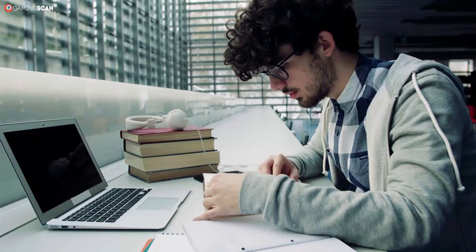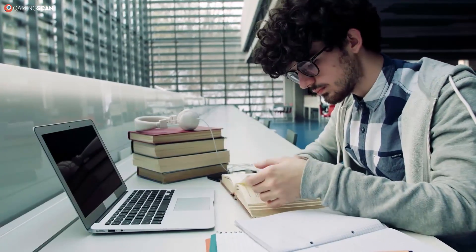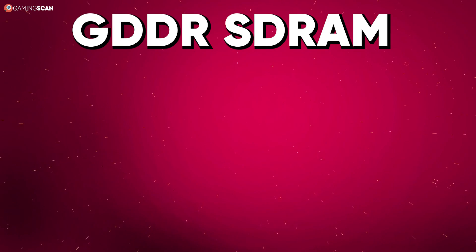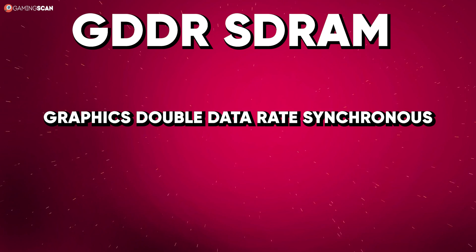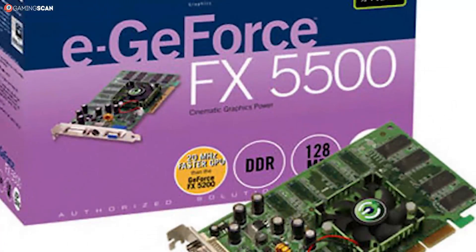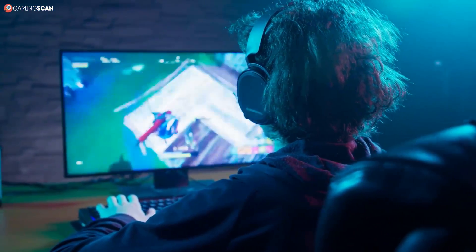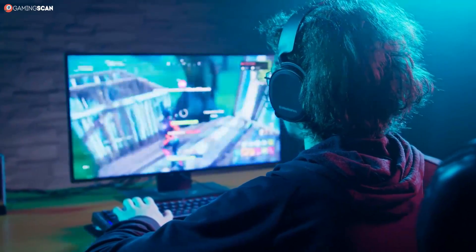We'll start with the basics, and there's nothing more basic than understanding what the acronym GDDR stands for. This actually isn't even the full acronym. GDDR-SDRAM stands for Graphics Double Data Rate Synchronous Dynamic Random Access Memory. It really is just a big mouthful. Thankfully, there's no need to memorize this. What's good to know is that unlike your standard DDR-SDRAM, GDDR-SDRAM is designed and optimized specifically for graphics processing tasks.